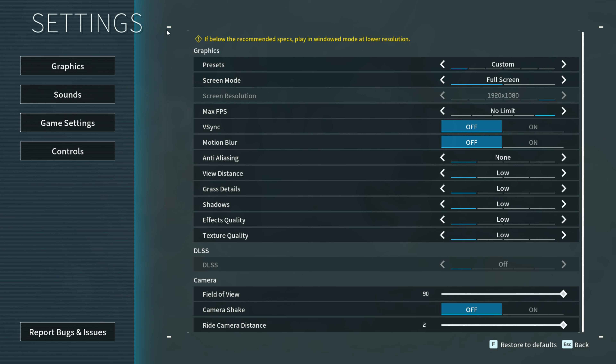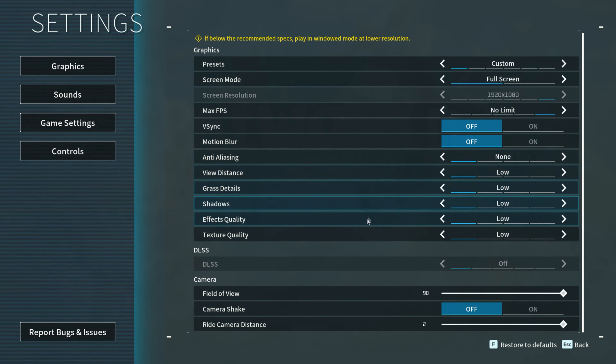Hello everyone, my name is Yellow and today I'm testing Palworld with the RX6600 8GB. We will go with the lowest settings — everything is on the lowest. By the way, I'm doing a giveaway of five Windows keys. If you need to activate Windows 10 or Windows 11, there are five winners — the link is in the description and in the comment section.